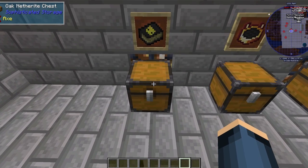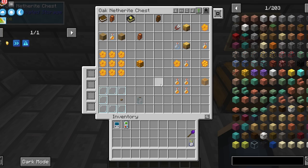First, you're going to need the Big Book of Bees. To get that, you'll need a book and a bee cage. A bee cage is two oak planks and a honey bottle.